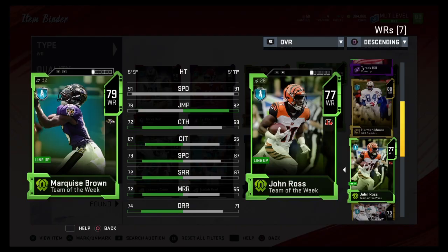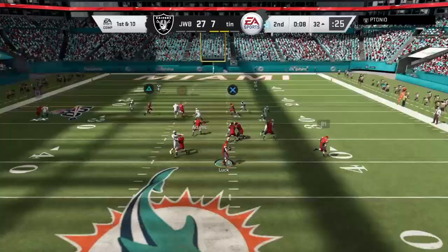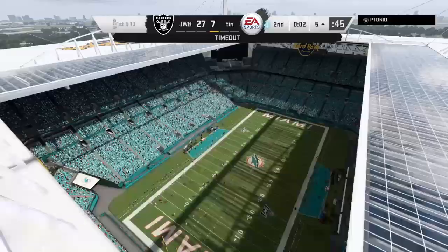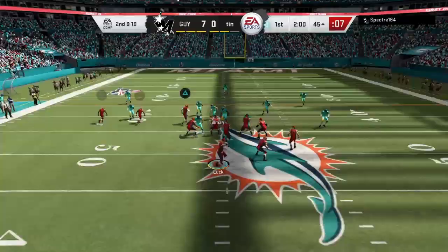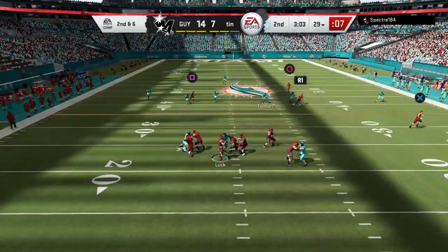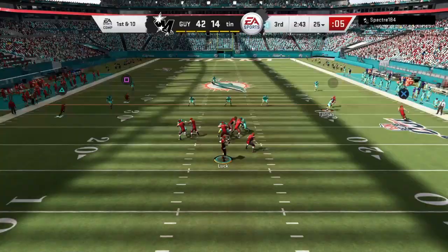Let's start off with Brown. There is one slight difference I didn't initially notice. On paper Marquise Brown is a bit better than Ross, but one noticeable difference on the field was that Marquise Brown actually pulled off a few aggressive catches — diving catches in traffic and actually holding on to the ball. Something Ross constantly let me down on, which was no surprise. As you can see right here, Brown actually pulled a few of these off.